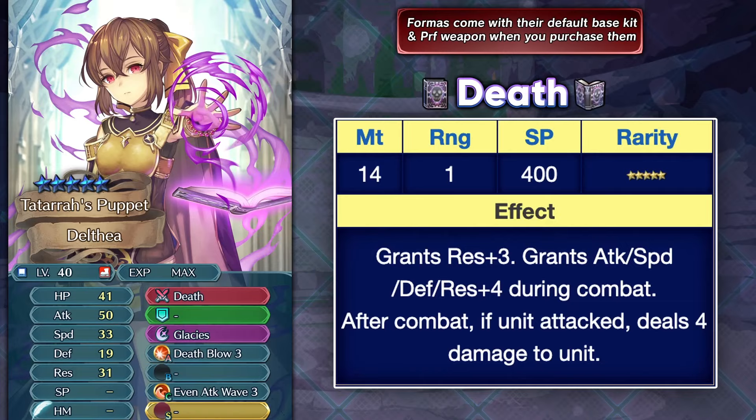Getting her from the Hall of Forms also reduces the Grail cost if you haven't already plus 10 merged her, and if you already have her at plus 10 merge then it doesn't really do too much for you. You basically have to just merge up that plus 10 unit into this Forma unit and if you already used your trait fruits then you have to use them again. So it really depends on player to player what you have done with your Fallen Delthea.